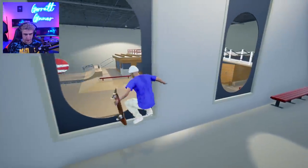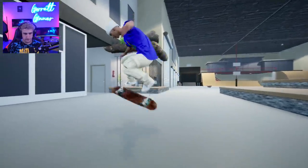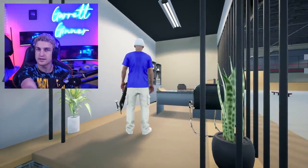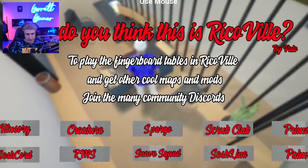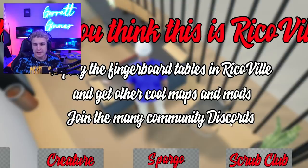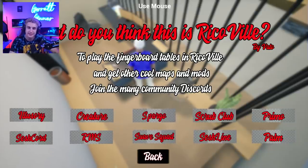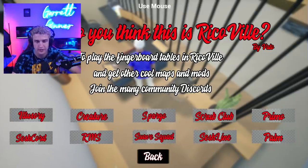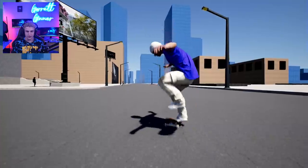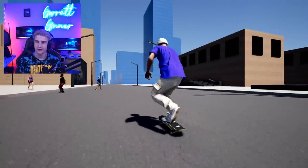Ever since I found that fingerboard park I'm too curious to not go check it out. Big Cat, I'm here to play the fingerboard tables. In Ricoville you get other cool maps and mods. I can't tell if it's telling me to join every single one of these or if Ricoville is the other map that has the fingerboard map you can actually skate. My curiosity got the best of me — I have an unquenchable urge to fingerboard in Session. It told me to go to Ricoville, so we're going to Ricoville.